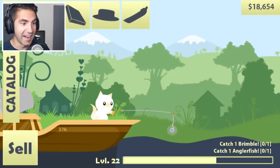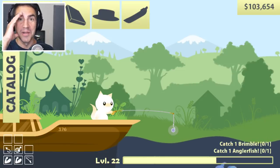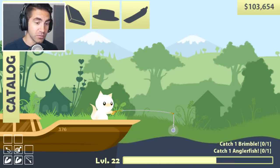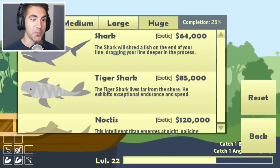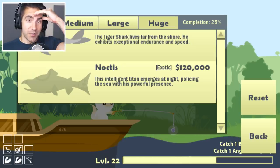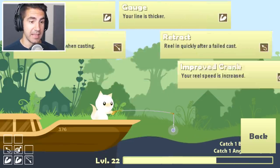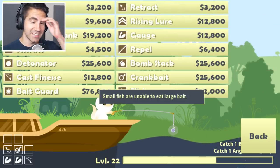Yes! We got the tiger shark! Achievement unlocked: Tiger Tamer! Let's bring him back to shore — I don't even want to put him on the boat, he'll probably sink the whole thing. We got a tiger shark — 85,000 with one shark! That was a battle, dude. That took longer than the regular shark. We gotta look in that catalog. We just got the tiger shark. We gotta get that Noctis. Now that we got some money, let's do some more upgrades. Even though it's 76,000 — almost the price of that tiger shark — we need the bait guard.